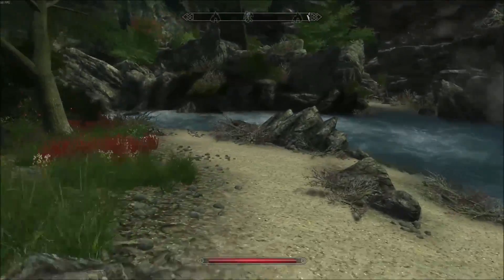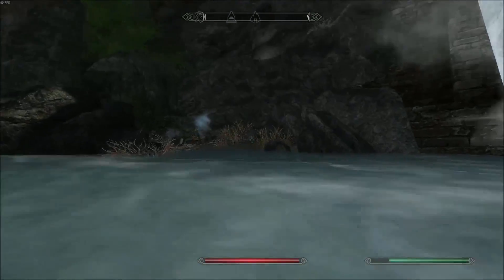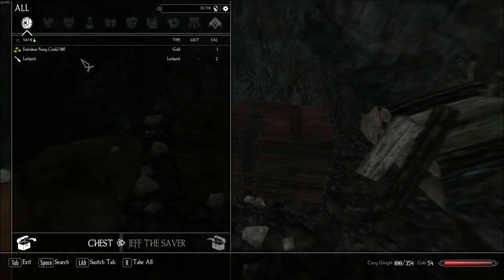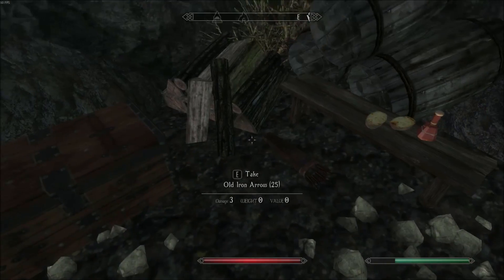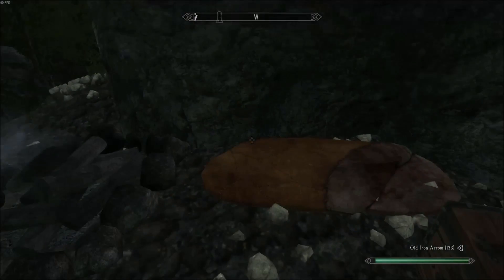There's a nice little path, there's stuff. There's something over there — never could it be — some chest! Some coins and a lockpick. Perfect. And also some other stuff.